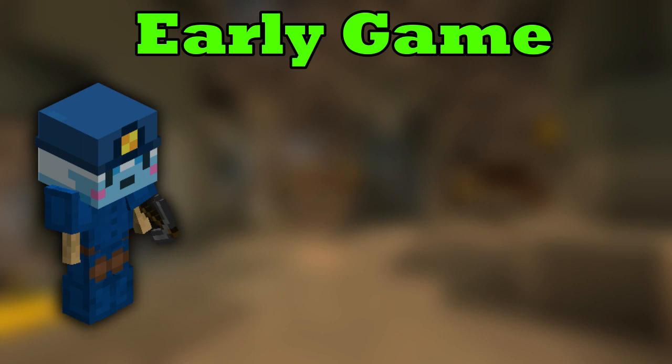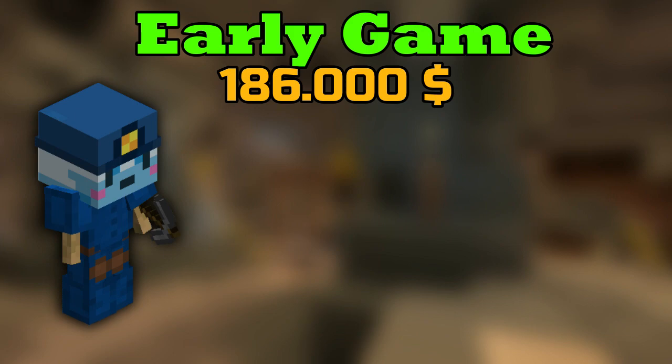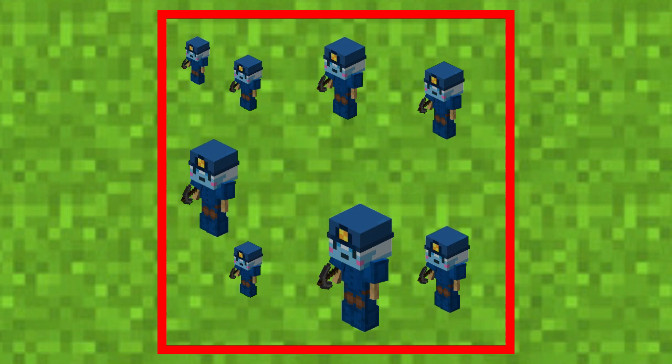The best minion for the early game is a Lapis minion at tier level 7. Anything higher than 7 is not really worth it. If you buy the resources at the bazaar, such a minion costs about 186,000 coins. These minions have to be placed in an 80x80 block area, because we need to place a mithril crystal in the middle. To get this crystal, you need to have mithril collection 4 unlocked and quartz and mithril worth around 21,700 coins. The mithril crystal boosts all mining minions in a radius of 40 blocks by 10%, as long as you are online on your island.